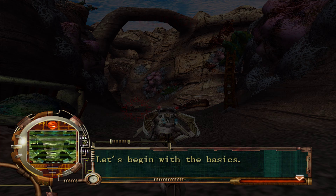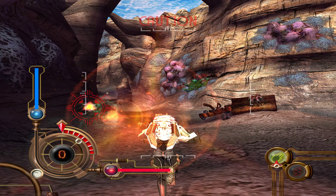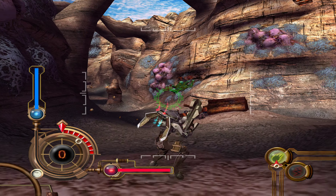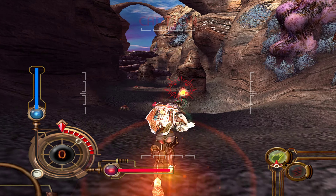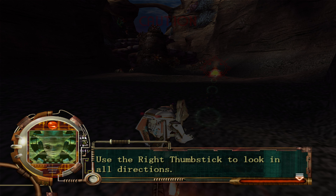Let's begin with the basics. Use the left thumb stick — pull left while jumping, pull right to do the rocket dash. You can also use the right thumb stick to look in all directions. It will aid you in exploring your surrounding environment.